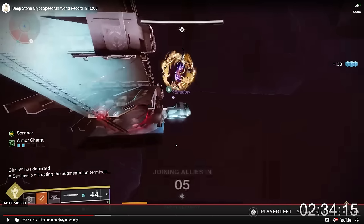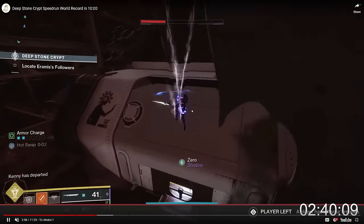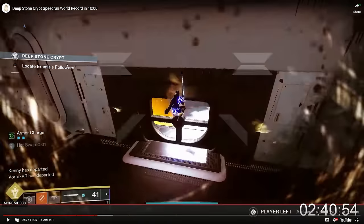Gunnerhawk and Zero are doing something called the early Atrax transition — a strategy added to Deep Stone Crypt over the past year, similar to what people do in Riven. If you remember the Last Wish breakdown, two players leave the vault encounter early and swordscape through joining allies at a specific time, and their joining gets canceled by the encounter ending behind them. That's exactly what Gunnerhawk and Zero are doing here. Even though the encounter is trying to pull them back, they know it will end within five seconds, so they're already transitioning to Atrax.